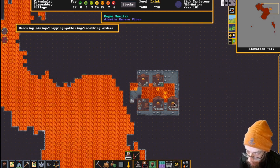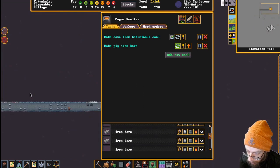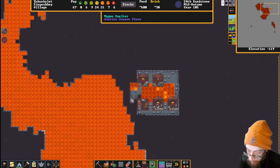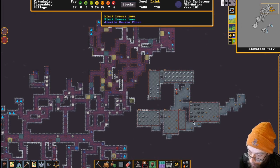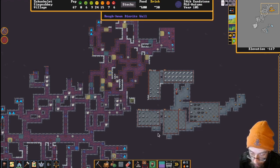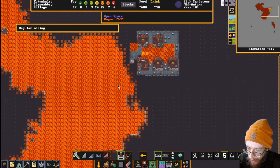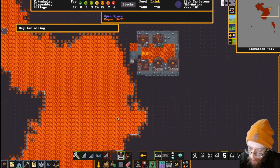We've got our beautiful magma forges but we're going to have to open these up to start doing a real metal industry. We're making pig iron still - once that's done we can make steel and start a steel industry. We've got tetrahedrite smelting to make more black bronze. We've actually got enough to start a bronze industry. It's still going to be a bit of a walk to get all of our metal over to the fort, but we can make specific stockpiles for the things we want to trade.